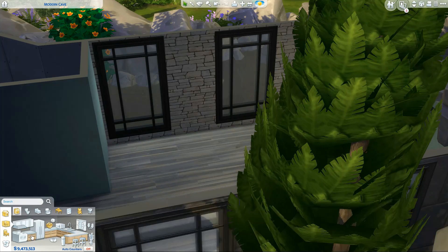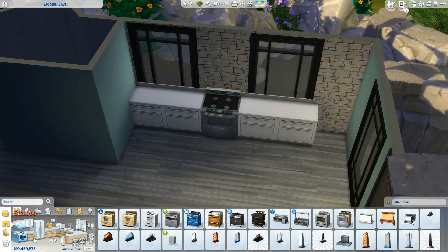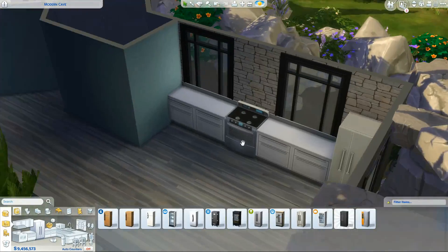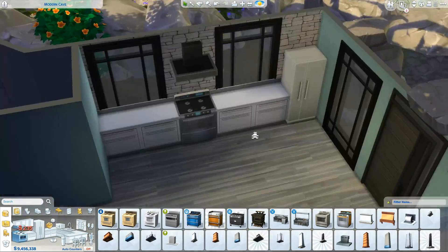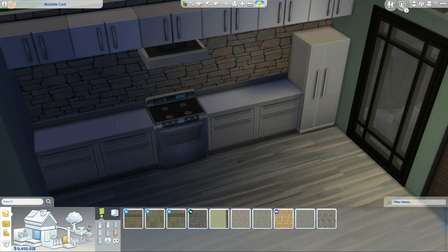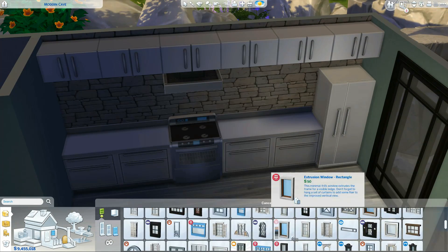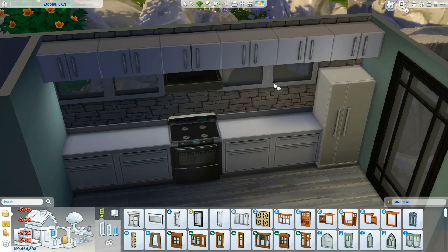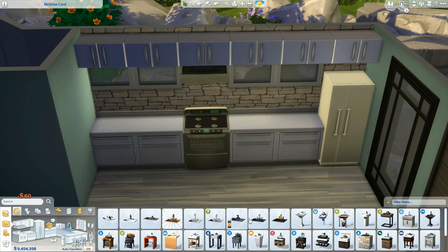I initially wanted to have the kitchen on the first angled wall, but I don't know why the counters don't snap to the angled walls — there was space between the counters which just looked horrible, so I decided not to do that. We put it on the biggest wall here, which gave us a bit more space. Then I had to find some other windows to bring in the natural light. I think the kitchen is really cute looking.